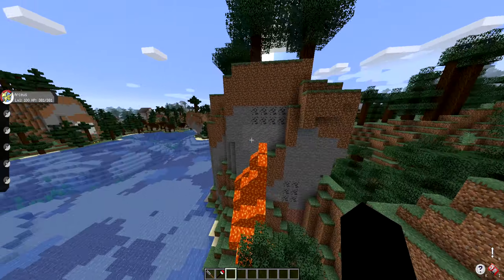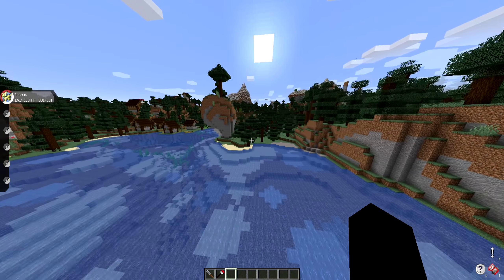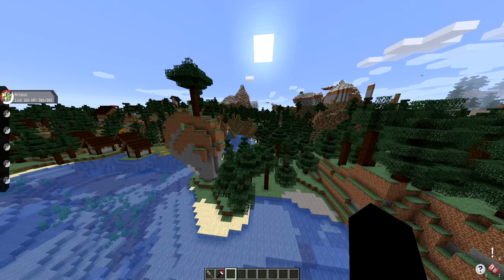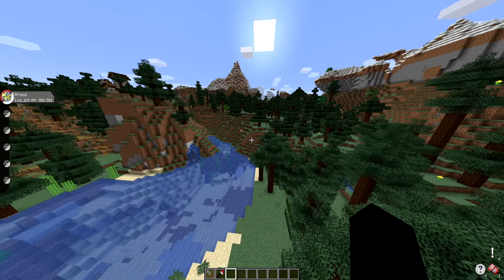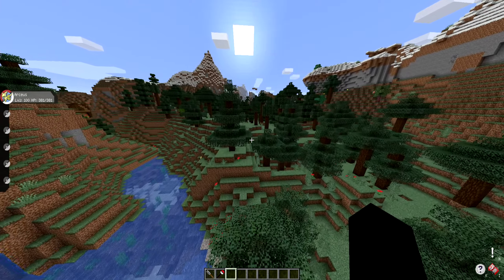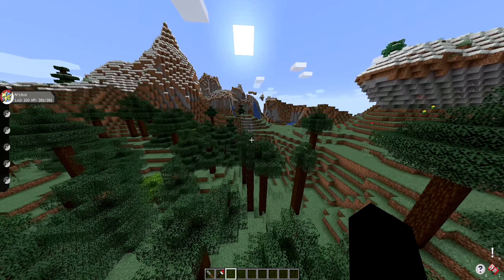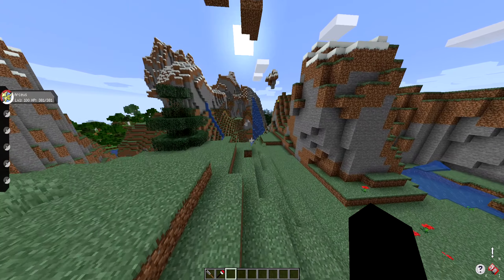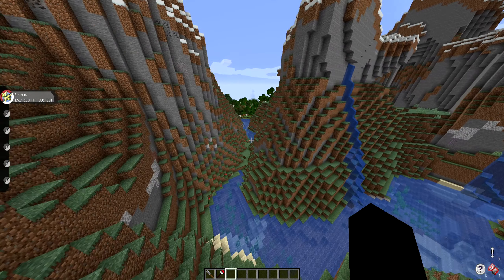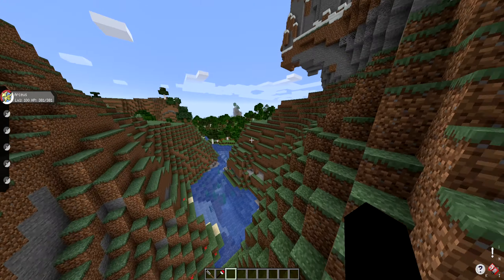Another optional thing: since Pixelmon is already adding its own structures, any sort of structure or ruins mod that adds in extra fluff to your world — some things to explore like temples and stuff — won't change any of the spawning of Pixelmon, since Pixelmon spawn in biomes specifically. You could add any mod that adds in structures. It's worth adding if you just want to add some exploration to your world and you don't want things looking bland.